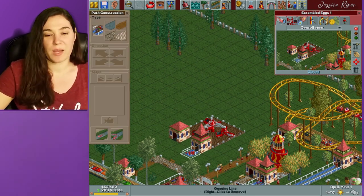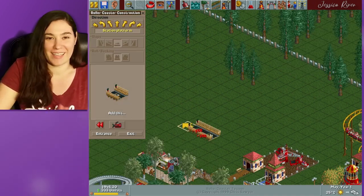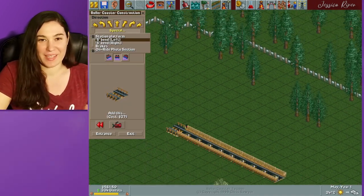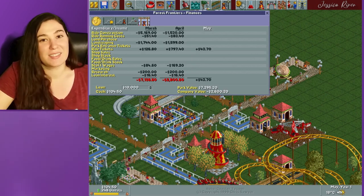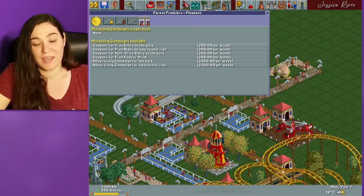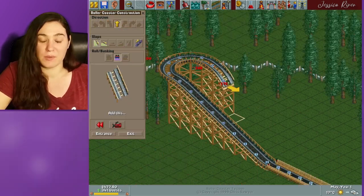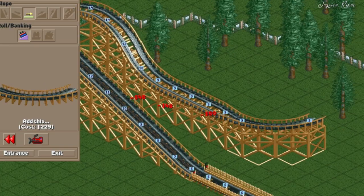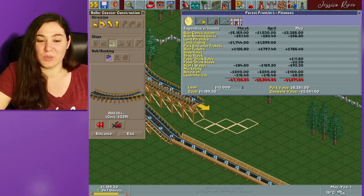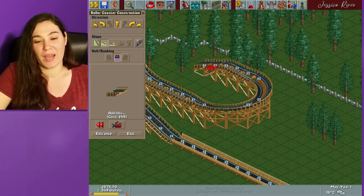I still have a decent amount of money, so I'm going to throw down a couple more rides and a few more concession stands. Now I'm going to attempt to make a big roller coaster — and I say attempt because I'm running low on money. You can take out a loan in this game, but you need to make sure that you pay it back. The loans aren't too bad, but you do pay interest on them, so you want to pay those back when you can.